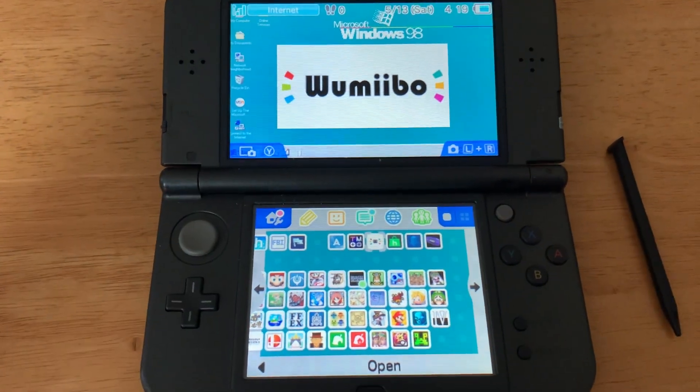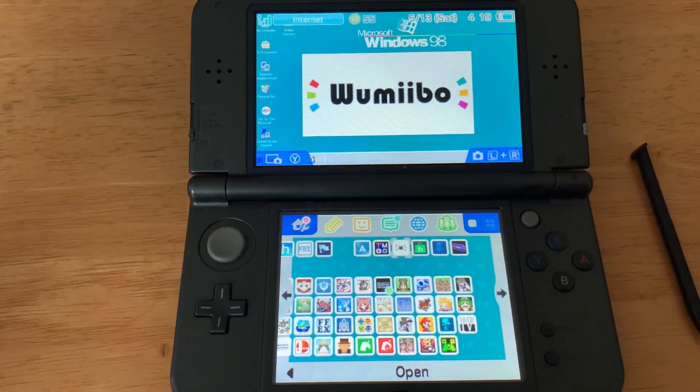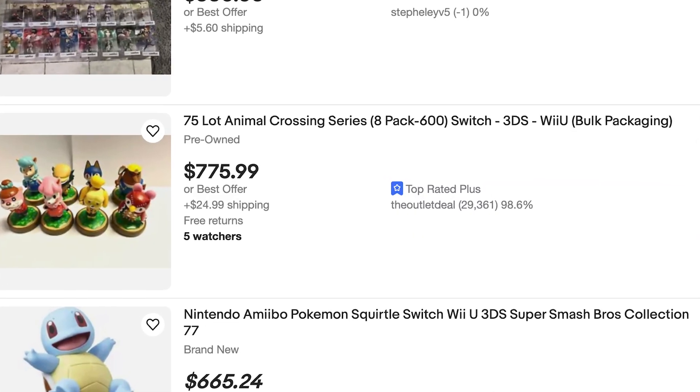The next one is Wumibo. This allows you to get any amiibo on your 3DS, so now you can get access to different things from certain games, such as Super Smash Brothers. You can get amiibos you normally couldn't afford.